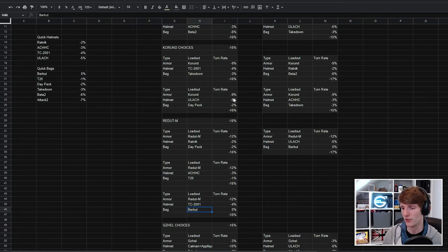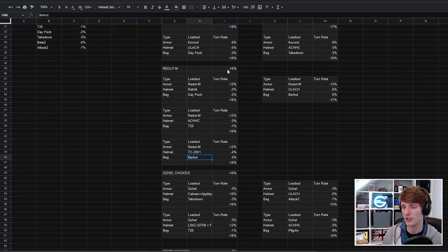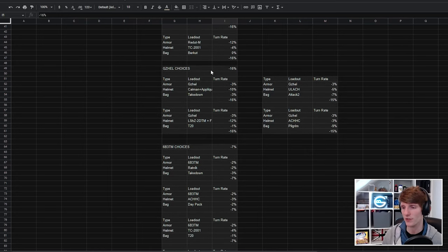An ACHC or a T20 also gets you to 16, or a TC2001 and a Burka to get to 16. This gives you quite a lot of different loadouts without having to fiddle with the sensitivity, as long as you pick these things. Maybe you find it easier to just fiddle with the sensitivity slider — I don't know — but I think this gives you an alternative.